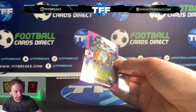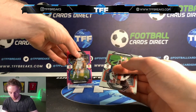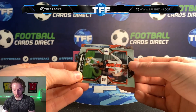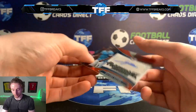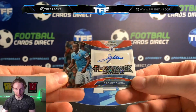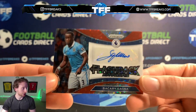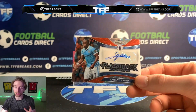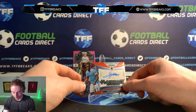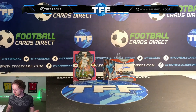Now it is time for the auto — we need a big auto for sure. Let's have a look... we have got a Bakery Sanya for Manchester City — on a sticker autograph. It's a flashback-style design; it looks a bit like stars. You'll have to let me know in the comments what you think of this design — I'm not sure on it if I'm being honest, but let me know your opinions.